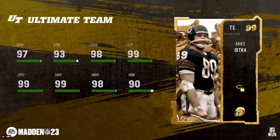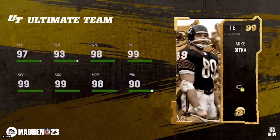Even though we just got Dallas Goedert two days ago — on defense, this looks really good. Middle linebackers don't matter too much, but Ray Nitschke has 98 speed, I believe he's 6'3 or 6'4, 98 zone, 99 hit power, 99 block shed, 95 tackle. He's a great user, great AI control defender, pass defender, and run stopper — super fast and tall. Pretty good card overall.